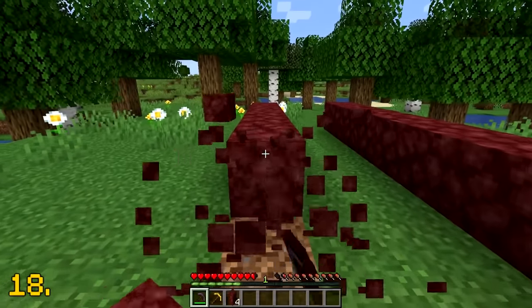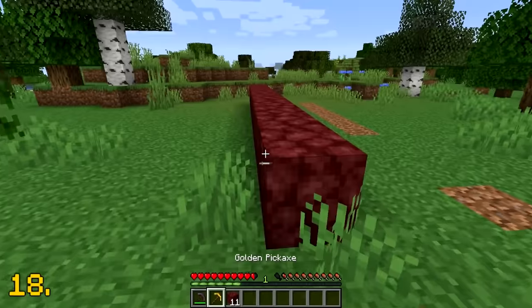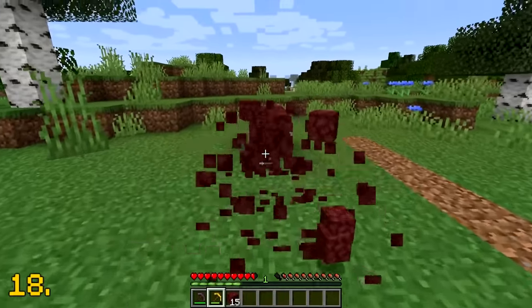Despite the netherite pickaxe being the strongest and most durable pickaxe in Minecraft, the gold pickaxe is still the pick that mines blocks the fastest.